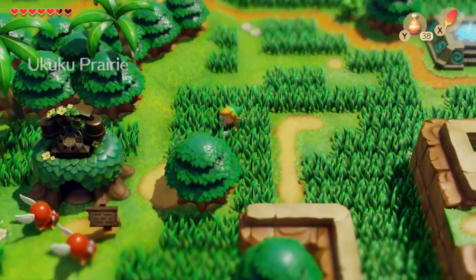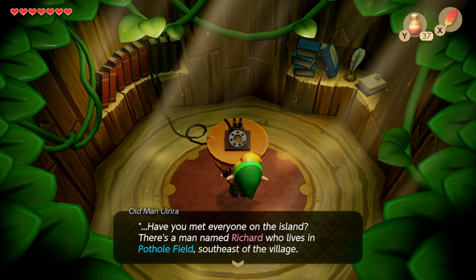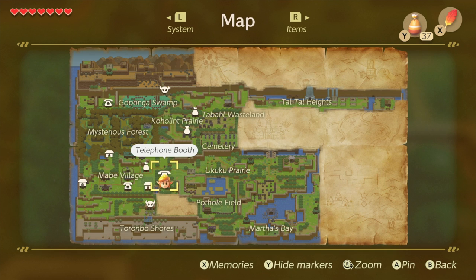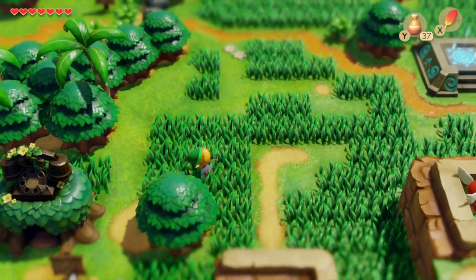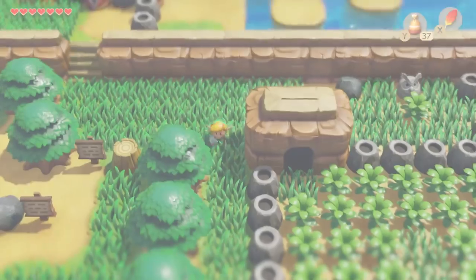Come out of that cave, head south, take out the enemies, and go into the phone booth for a little chat. This is a good tip to find out what you're meant to do next — he talks about heading to Richard at Pothole Fields. That's where we need to go: it's to the southeast of Mabe Village. Head out of the telephone house and you can see Pothole Field on the map just to the southeast, but it's a little tricky to get to so I'll walk you through the entire way.